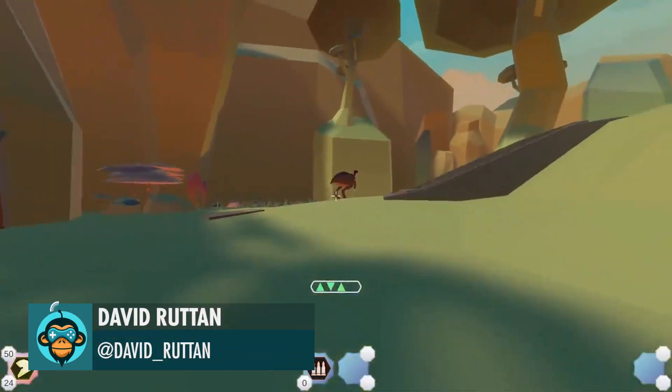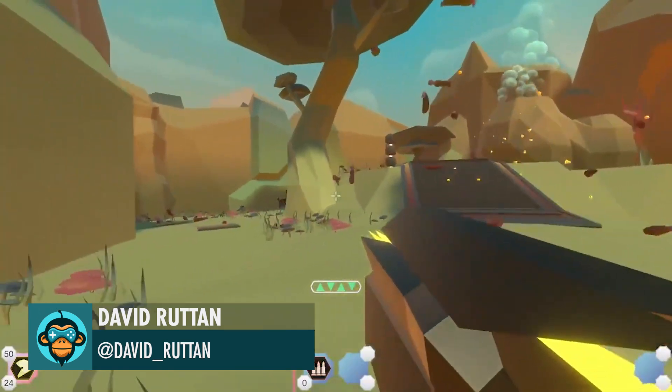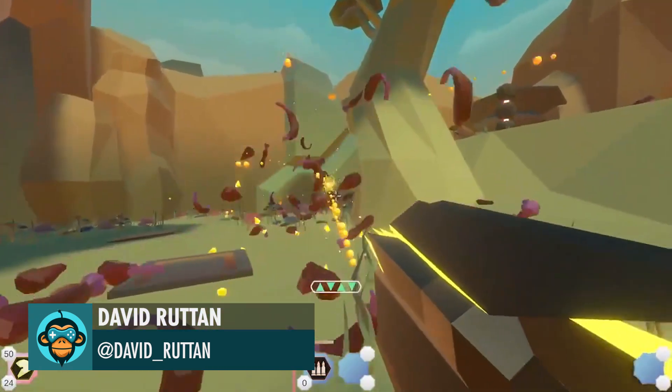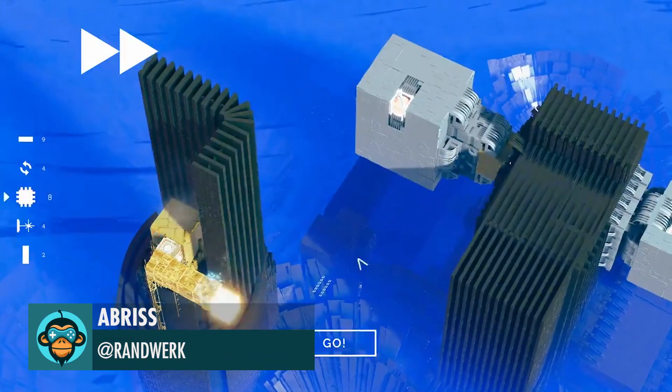New Weapon Card Orchalium Blaster by David Rutan. Leveled from the Blue World and it's all about lasers by Abriss.